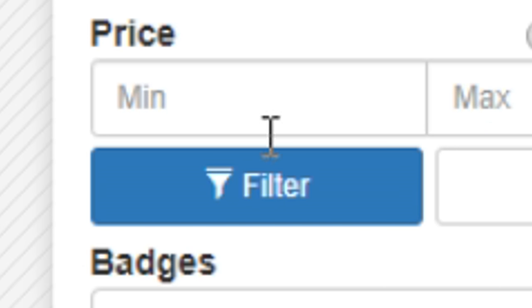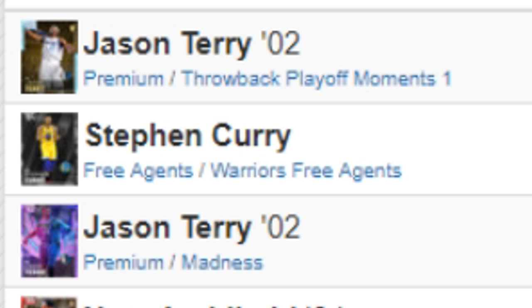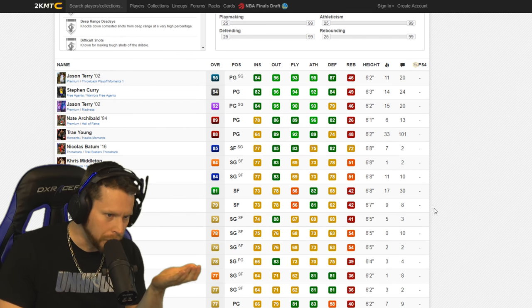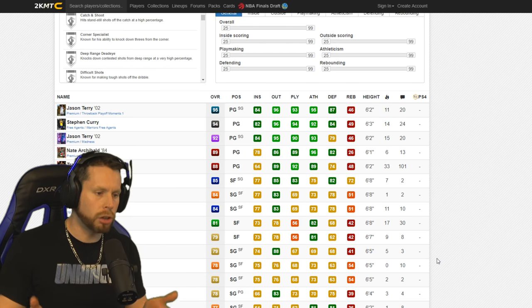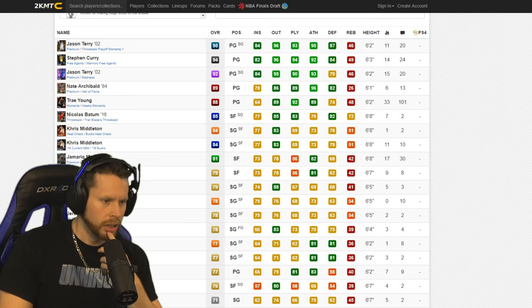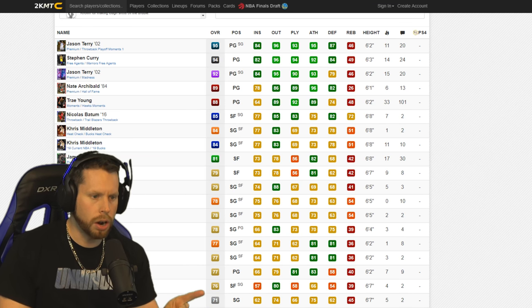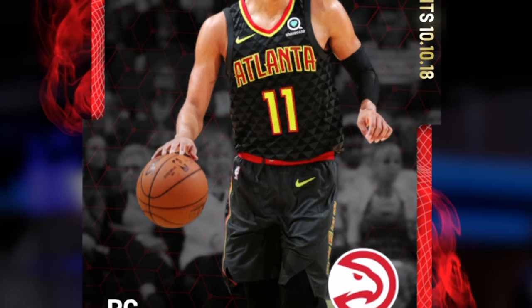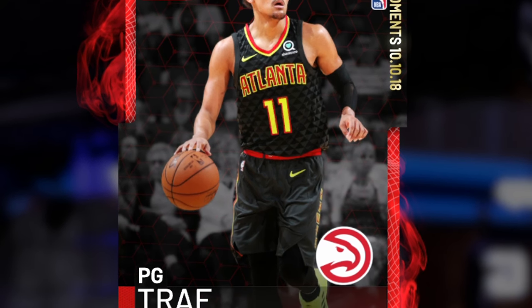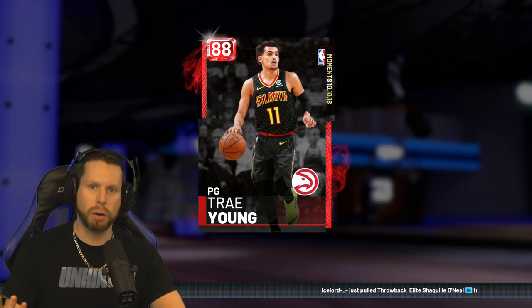We search and see Steph Curry, but that's a free agent card so it doesn't count. The best overall looks like a diamond Jason Terry. There's also a Ruby Trae Young, and I remember that card was quite cheesy. So do I want a Ruby or a diamond? I'm going to go with the fifth overall pick in the 2018 draft from the Atlanta Hawks — Trae Young. I call everyone Trigger. I don't know.